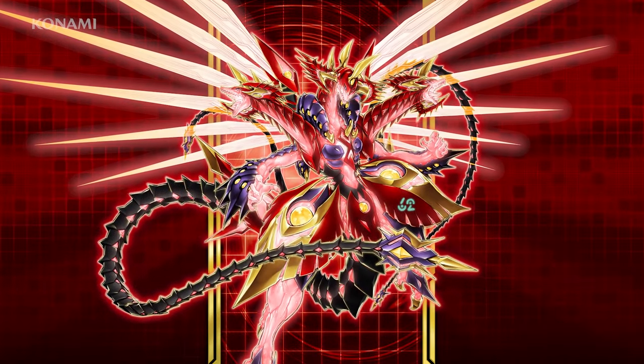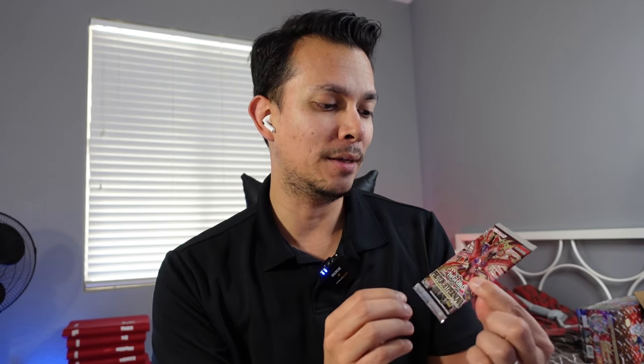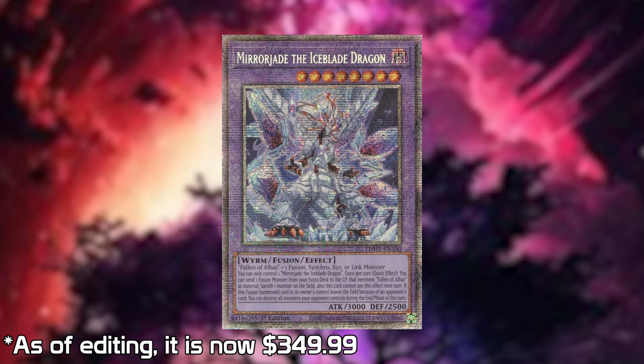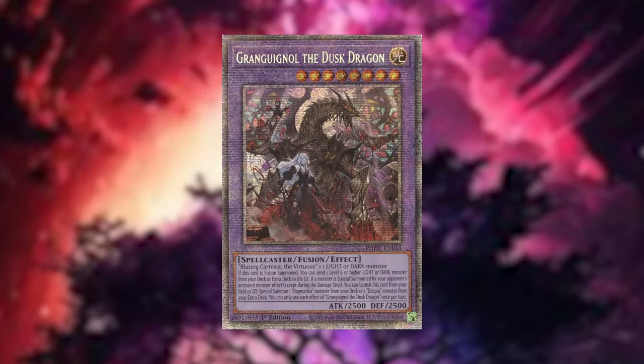With the Proton Hypernova, they still bring back the starlight rare in the set. This one does not have the quarter century rare — it was all about the starlight rares. The Ice Blade Dragon starlight rare is currently at $279 as the most expensive. The top two dragons are the most expensive — the Dust Dragon comes in at $191 as the second highest price in this set. There are some big bangers in this one, so press the like for luck.